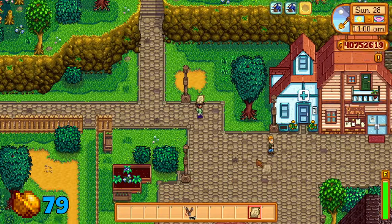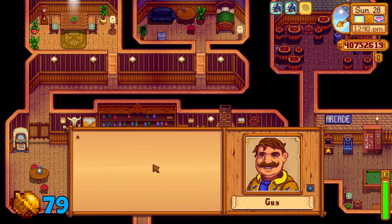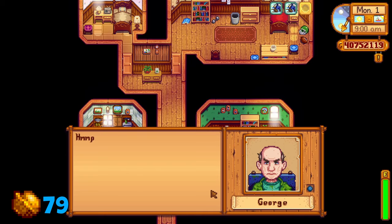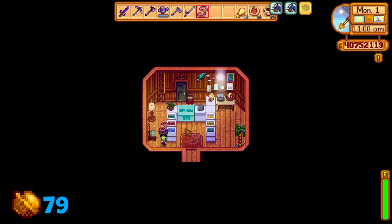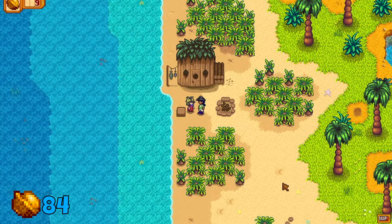Getting back to Pelican Town is a good idea to complete Birdie's quest. You'll need to give the War Memento to Kent, the Gourmet Tomato Salt to Gus, the Stardew Valley Rose to Sandy, the Advanced TV Remote to George, the Arctic Shard to the Wizard, the Wriggling Worm to Willy, and then give the Pirate's Locket to Birdie to reveal 5 golden walnuts.